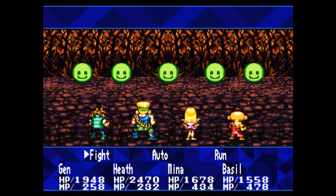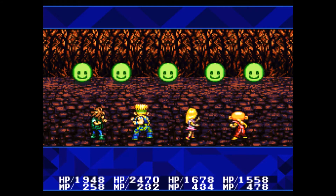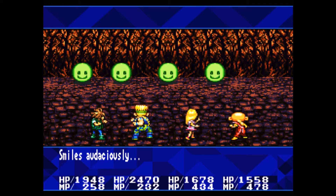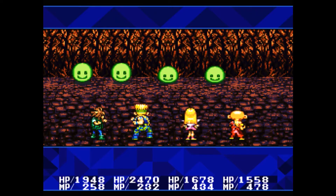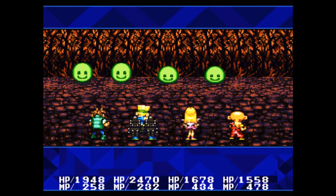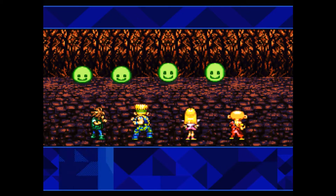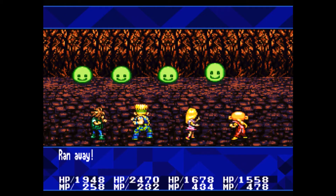These are the green babies — this is the encounter I wanted. The green babies drop eight cosmos stones apiece. They only have five HP. They will either smile at you, run away, or glare at you — there's really no in between. You don't have to worry about them much. If you want to use an Abergene Wine to double the cosmos stones, that might be a good idea, but it's up to you. Just go in here and auto battle to your heart's content.